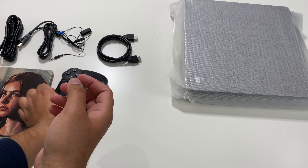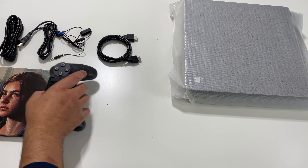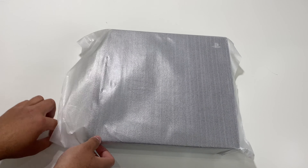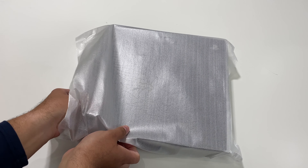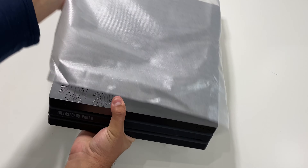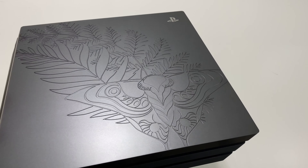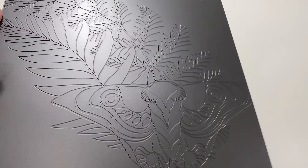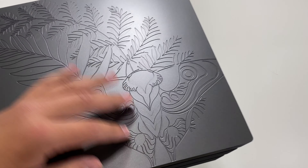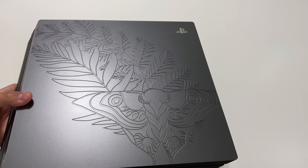So let's go ahead and take a look at the PS4 Pro Last of Us Part 2 limited edition. Overall it looks really nice. If you look here, the Ellie tattoo on the top is actually engraved — it's probably hard to see on camera, but it is there. It looks really awesome.